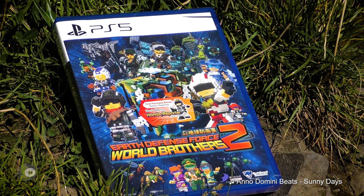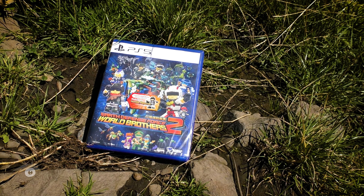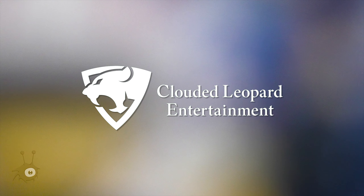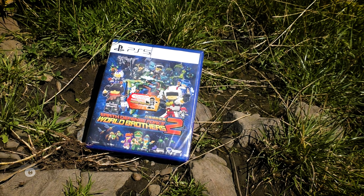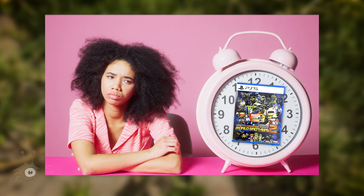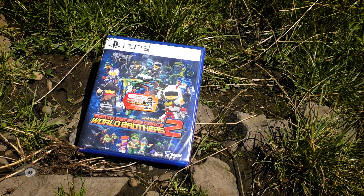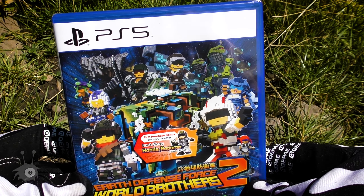What we've got here is the physical PlayStation 5 release. This is the so-called Asian release containing the Japanese, Korean, Chinese and also the English version. It's a similar deal like EDF 6 — in fact, the same company that handled the localization for EDF 6, Clouded Leopard Entertainment, also did the localization for both World Brothers 1 and 2, and you can expect this to be the same exact version that will eventually come to the west, just like what we saw with EDF 6. So if you're on PlayStation or Nintendo Switch and don't want to wait, you could get the English version right now, either digital by creating an Asian online account or by getting a physical version like this one.